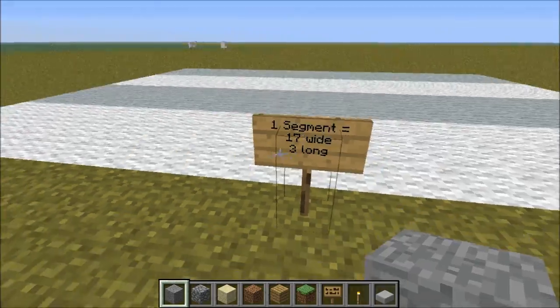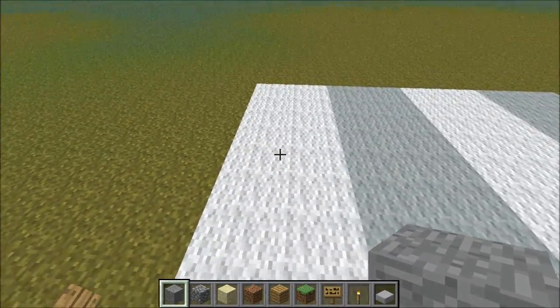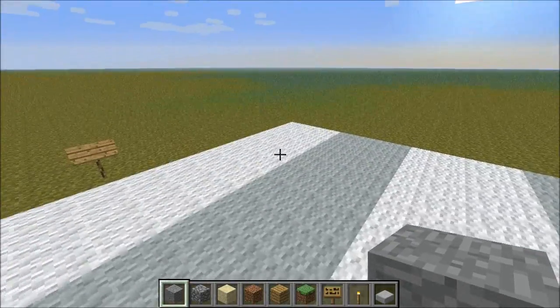A segment is 17 blocks wide and three long, and as you can see I have used white wall and grey wall to highlight the different segments.